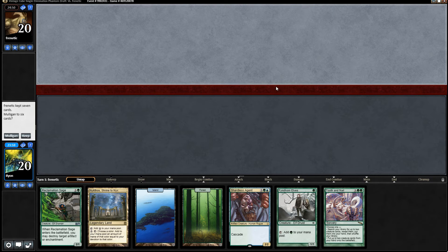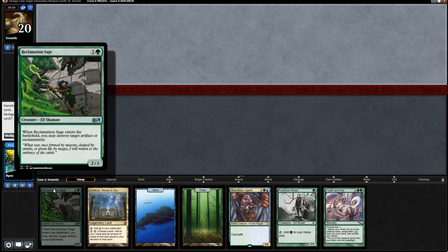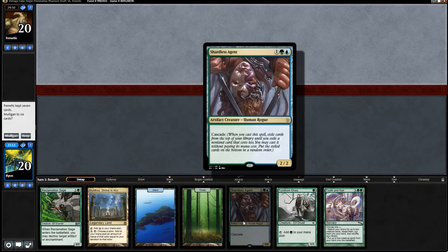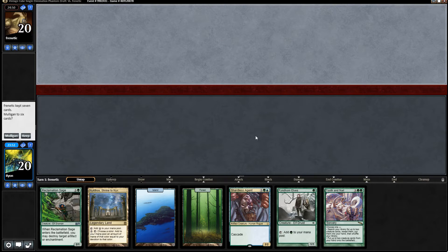Okay, we've got round one. This seems decent. We've got a Reclamation Sage so we can kind of stop some of our opponent's early shenanigans. Shardless Agent credits something really good, like Raffellos. Although not great in this hand, Raffellos. Findhorn Elves ramps us. Certainly seems like a keeper.